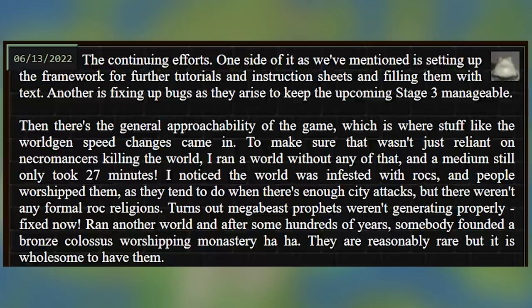And lastly, we have a post from Tarn and he says: the continuing efforts. One side of it, as we've mentioned, is setting up the framework for further tutorials and instruction sheets and filling them with text. Another is fixing up bugs as they arise to keep the upcoming stage 3 manageable. And then there's the general approachability of the game, which is where stuff like WorldGen speed comes in.